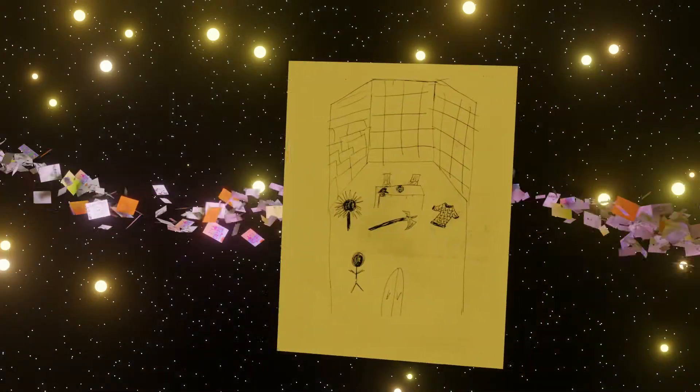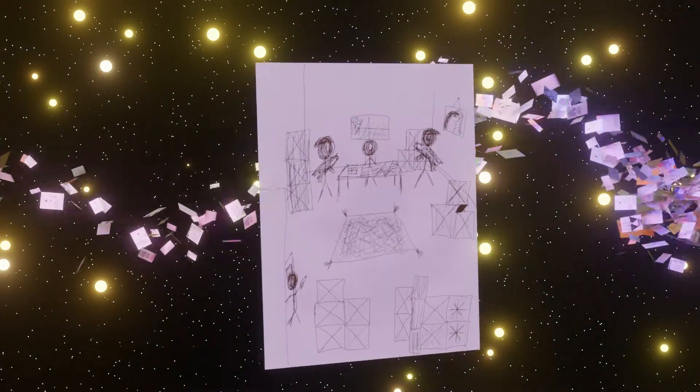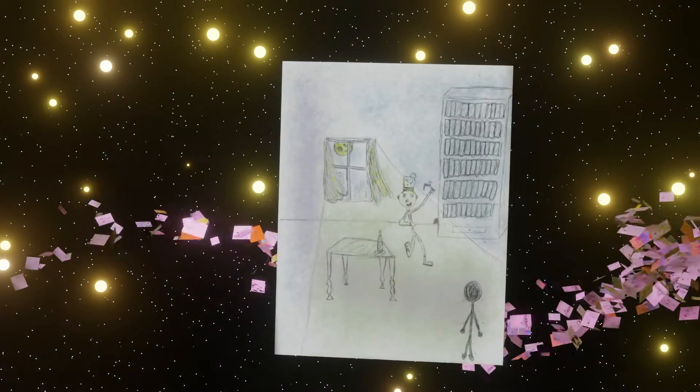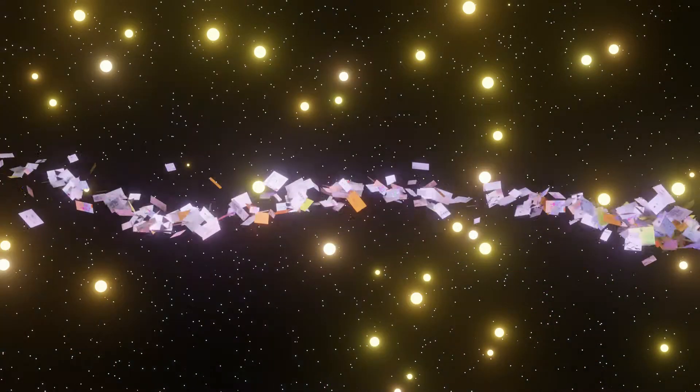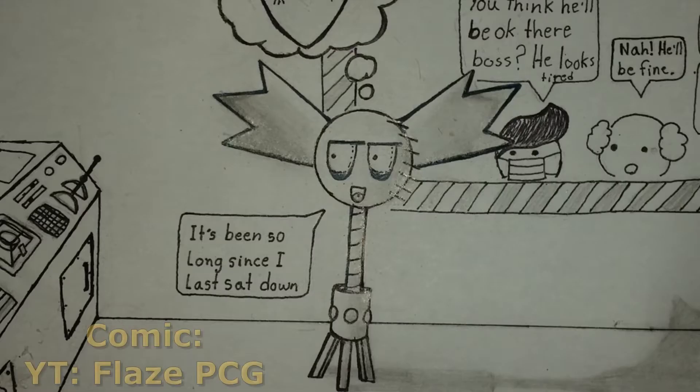Instead of playing with a computer, you're playing with a person — that gives you a lot more freedom because it means you can try doing anything, not just the options the computer has pre-programmed in. This also means that when you talk to another character, they feel like a real person. You can say anything to them.